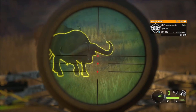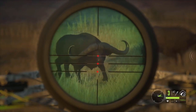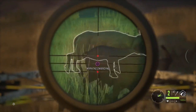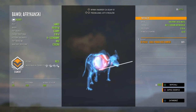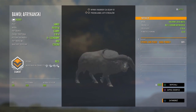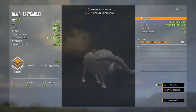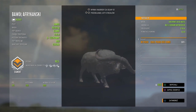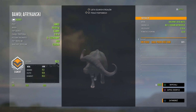In the number four spot, we got chemok — I'm assuming I'm pronouncing your name right, brother. This looks to be a big horn diamond, a cape buffalo — I almost said water buffalo. It's a 162.5, hit with the crossbow. I thought that was really cool, an awesome crossbow shot there at like 27 yards.